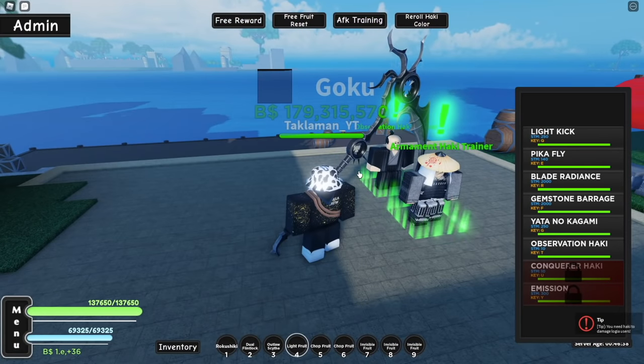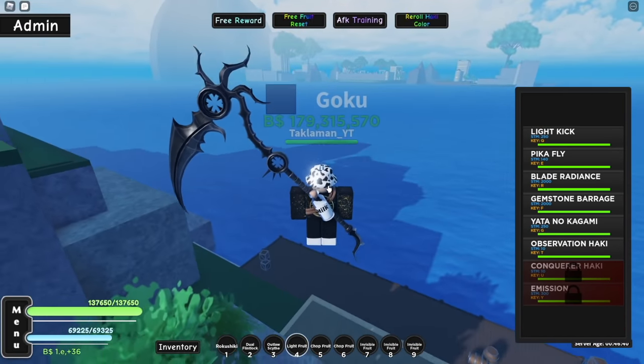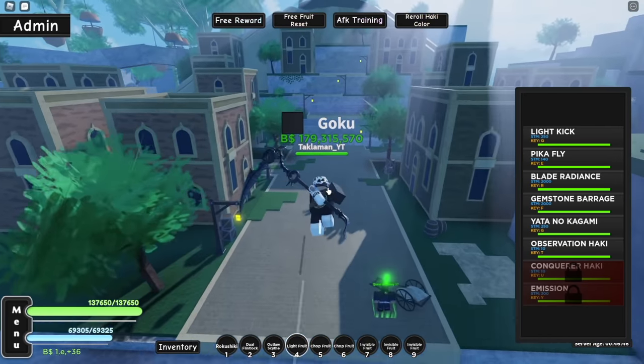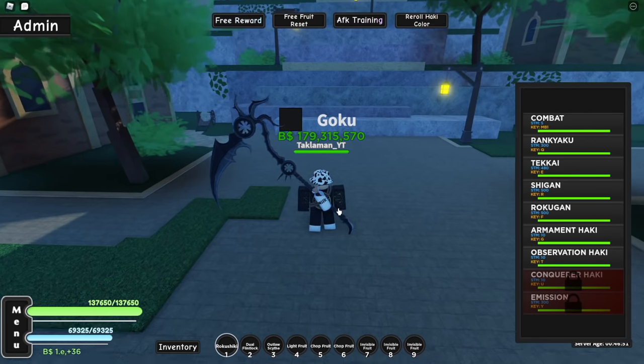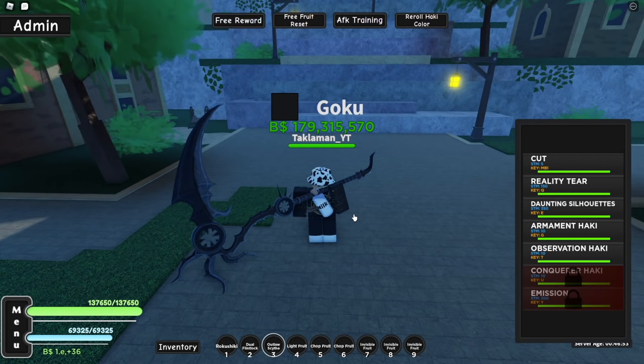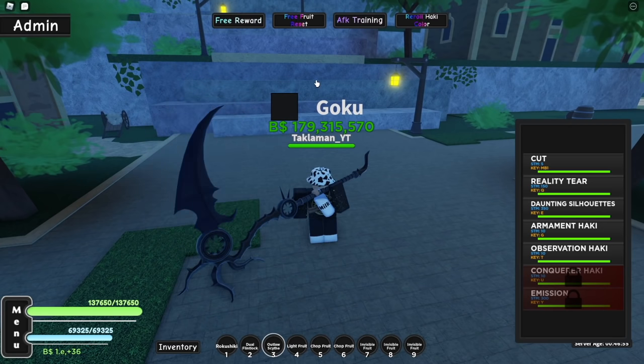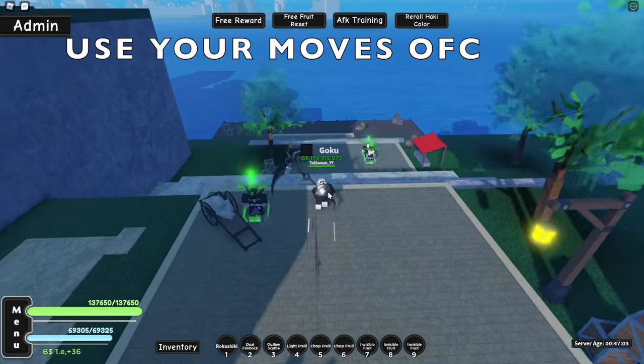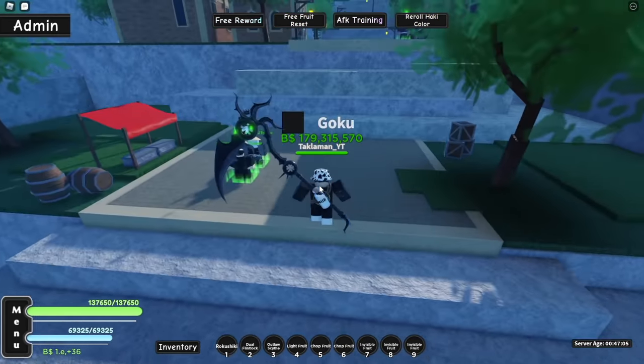Before you head to Second Sea, grind your haki to 1,500 stats first. If you guys don't want to grind your haki, all you got to do is pull out your fist or your weapon, put haki on it, and start attacking. It builds up your haki like that. So build up your haki to 1,500 first before you get here.